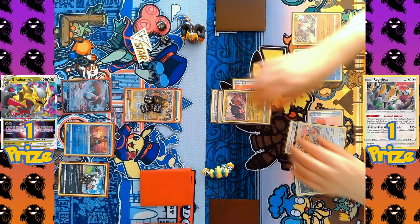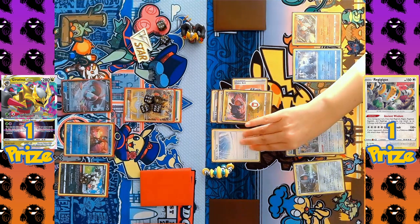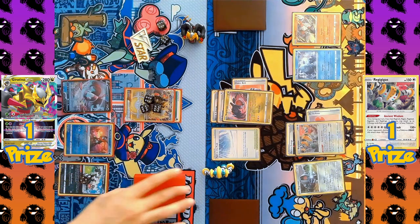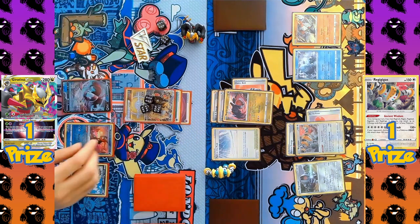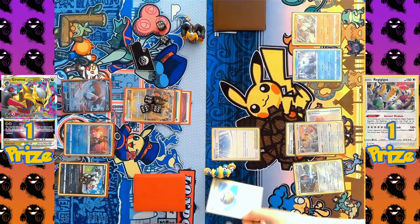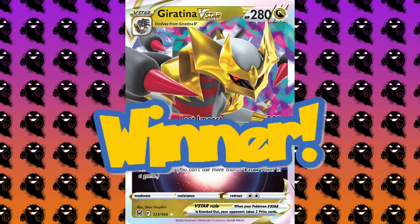Speed Energy is attached to the active Regidrago, activating Dragon's Horde to draw more cards — still hoping to find a search card. Another Path to the Peak comes down to shut off Radiant Greninja, but the turn passes without finding Regieleki. Does Giratina have the Psychic Energy? Yes! Giratina V-Star declares Star Requiem, taking an automatic KO on Regidrago to claim the final prize. The final prize card for Regigigas was the Quick Ball — just out of reach. Handshake exchanged: Giratina V-Star is your winner.